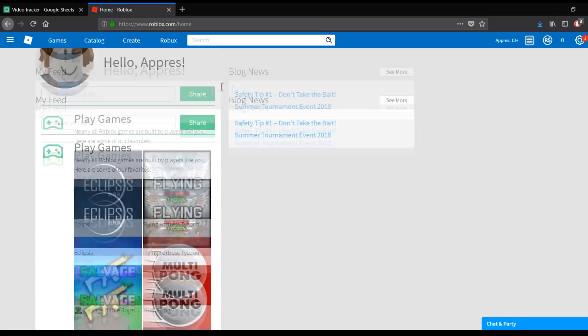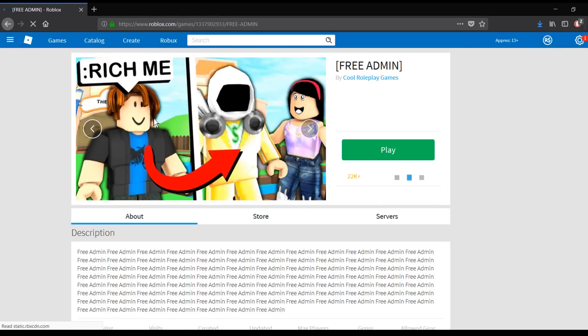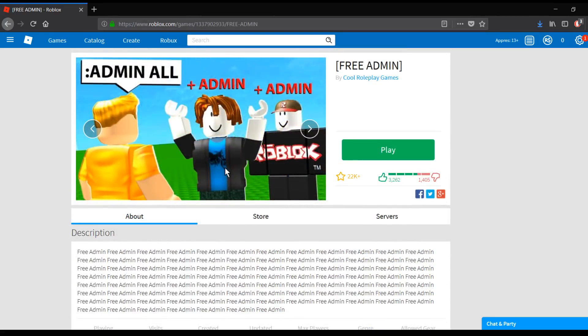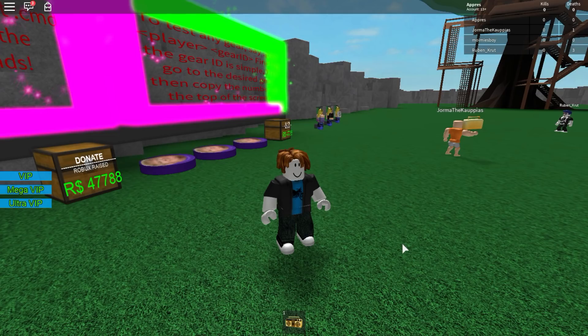We're gonna go ahead and do this, so let's just search 'admin.' The game is actually called 'Free Admin' — it's a hacked game, created not too long ago, already has 1 million visits. You're about to see why. It's built by Cool Roleplay Games — the title is a little bit misleading.